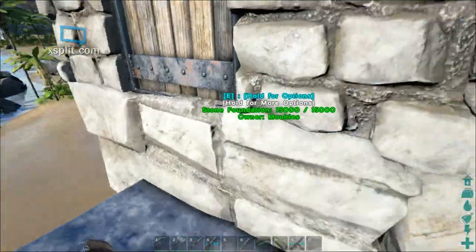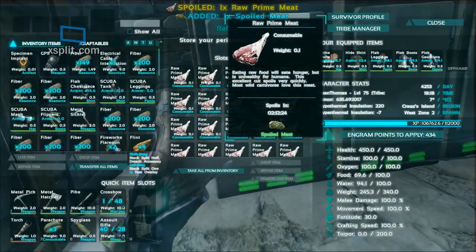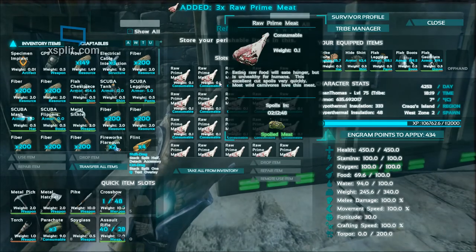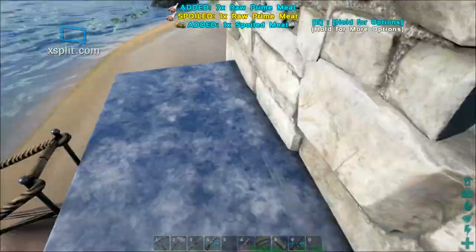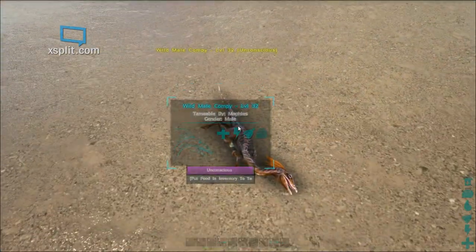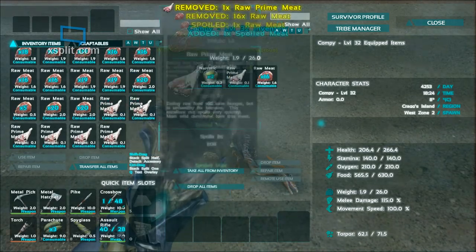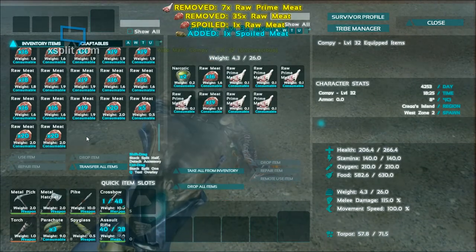Let's hop aboard. We're going to open up the door and come in the refrigerator here. Let's take about 7 — I already have a few. He's still unconscious, doing great. We're going to go ahead and transfer over just the prime meat, because they only eat prime meat. You've got to be quick about this too, so it doesn't expire.